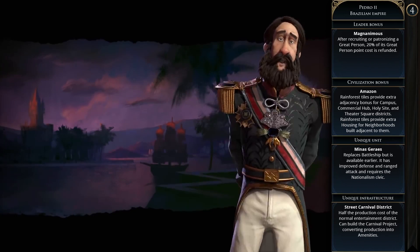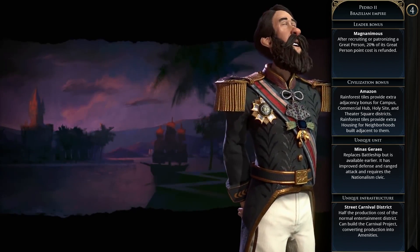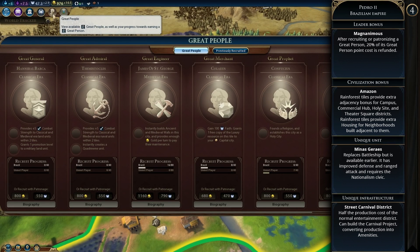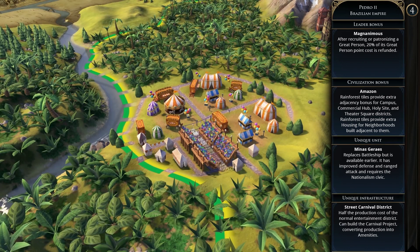Then we have the Brazilian Empire with Pedro II. The leader bonus is Magnanimous — after you get a great person, 20% of the great person points are refunded. The permanent civilization bonus is Amazon, where rainforest tiles provide extra adjacency bonuses for campus, commercial hub, holy site, and theater square districts, and extra housing for neighborhoods built next to them. Minas Gerais is the unique unit, a replacement for the battleship available earlier and unlocked with a nationalism civic rather than a technology.